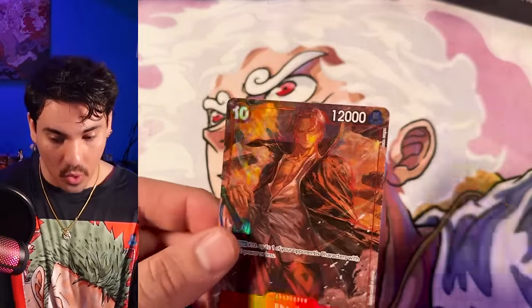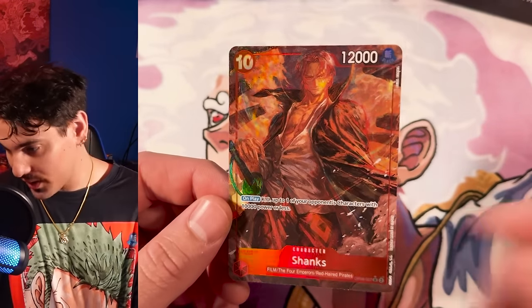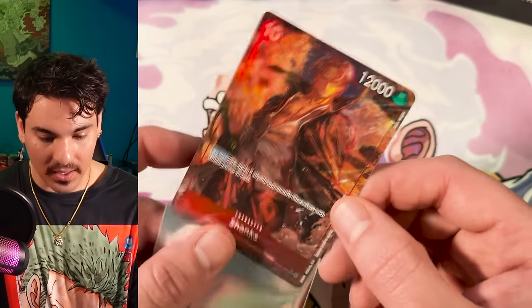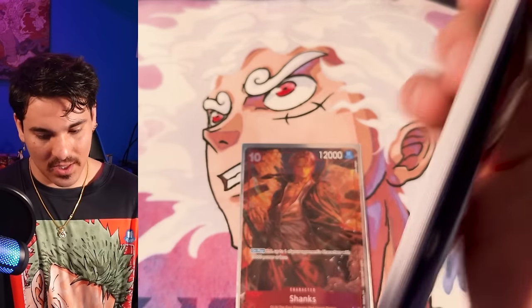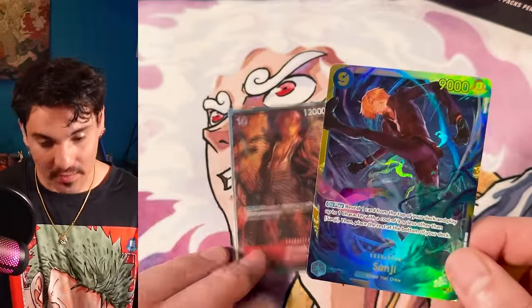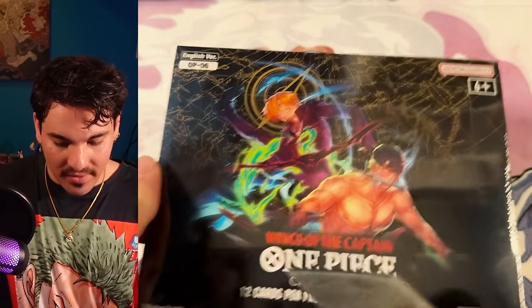I'm really hoping they drop the secret rare distribution. Another Shanks — sick! Very very cool. Anything Akira Agawa I will gladly have in my collection any day of the week ever. Feeling we're going to see another secret in this box — yep, there he is, Sanji. So this should probably be the last hit in this box. I'll keep stripping just in case. Box number seven.